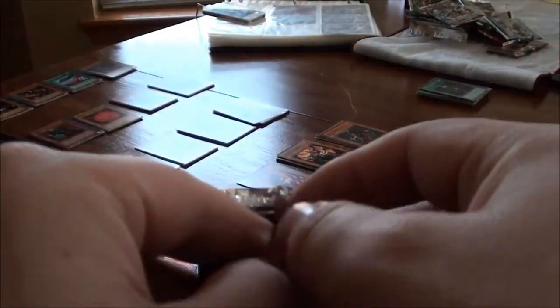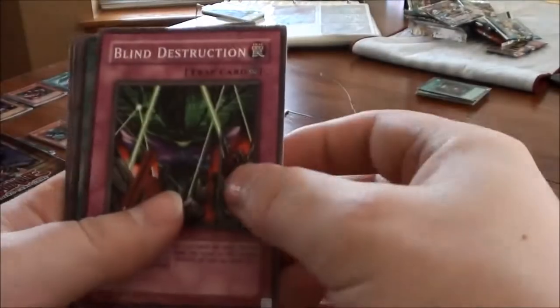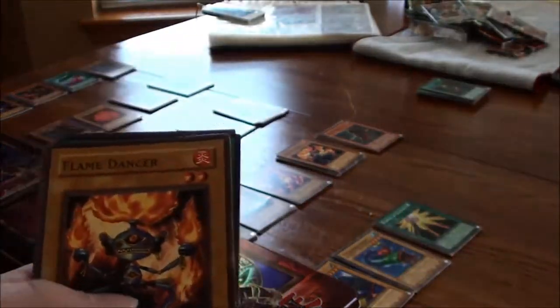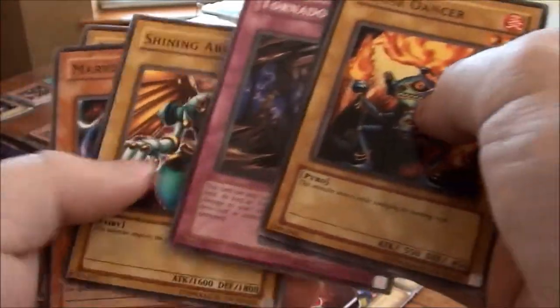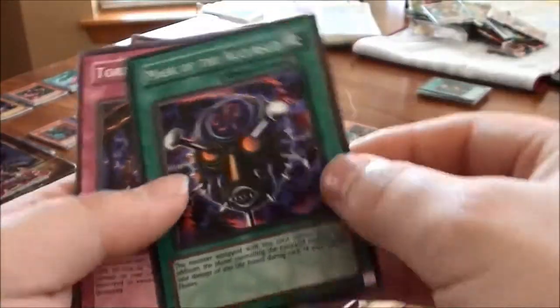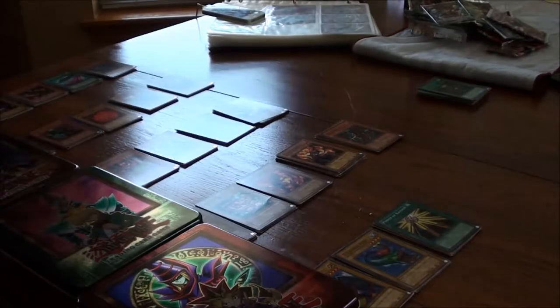Second-to-last pack out of five tins — Labyrinth of Nightmare from the Wise White Dragon. We got: Blind Destruction, Scroll of Bewitchment, The Rock Spirit, Flame Dancer, The Portrait Secret, Mario Kutai, Shining Abyss, Tornado Wall, and Mask of the Accursed — foil! That is cool, that is pretty awesome!